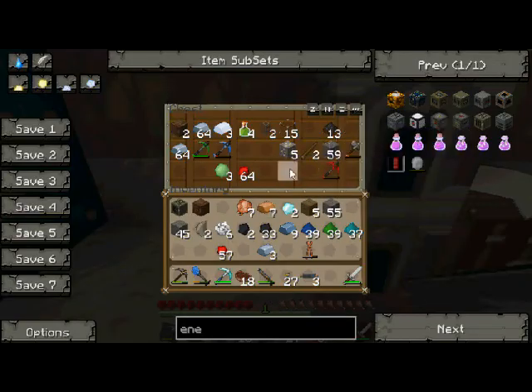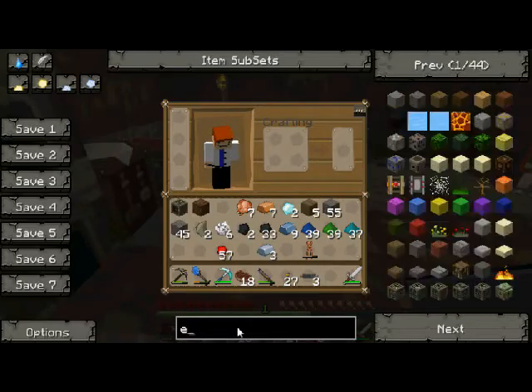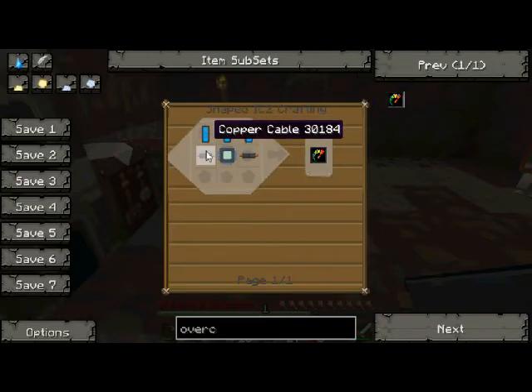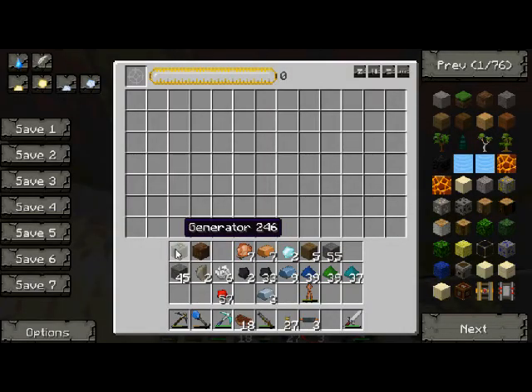If we have any ores in here, we use the macerator from industrial craft — or it may be build craft. It turns ores into dust — it turns any of this stuff into dust, but it turns ores into two dust, as we'll see in seconds. It's kind of slow. And there we go — two iron dust. We can put an overclocker in there and the overclocker will speed it up. That's coolant cells, copper cable, and electric circuit — actually really easy. I cannot condense the generator, which is sad, but okay.